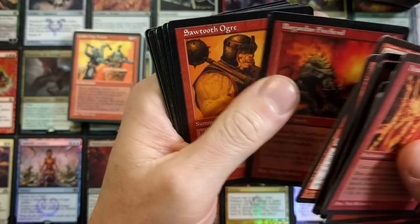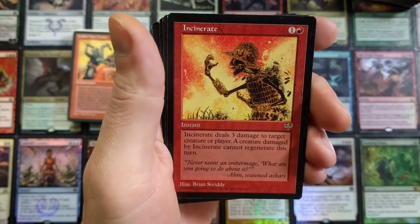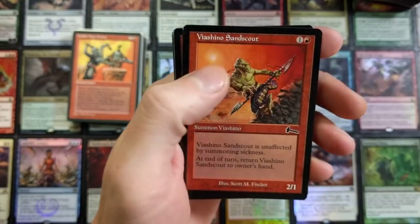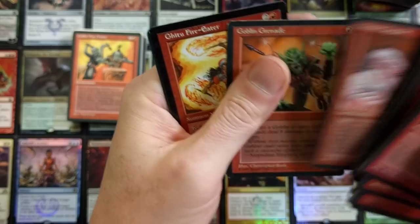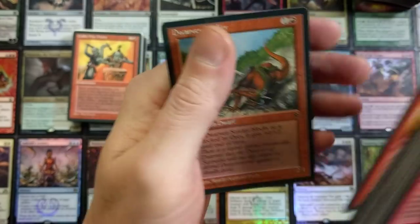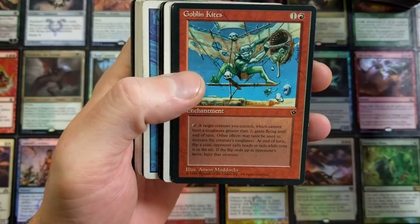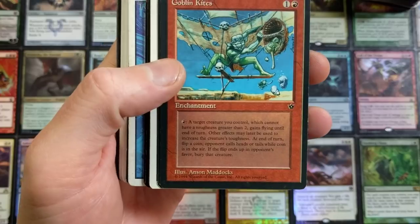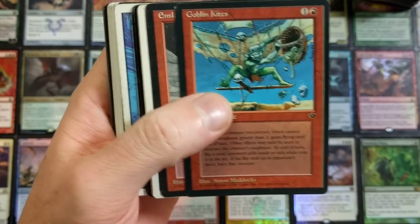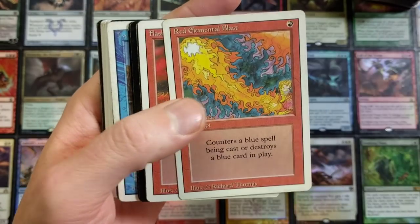Unforge — I think that's Darksteel, I could be wrong. Weatherlight — Cinder Wall. I mean if it's a common, I had a bunch. I remember having a thousand Incinerates though. If only they would have made that in foil, that'd be so cool. Spitting Earth. Sand Scout, Chaos Captain — wow. Goblin Grenade, Fire Eater — I know the foil for that's worth a pretty penny. Goblin War Drum — that's right boys, smack them. More Drums, Goblin Kites — 'target creature you control which cannot have a toughness greater than two gains flying until end of turn.'